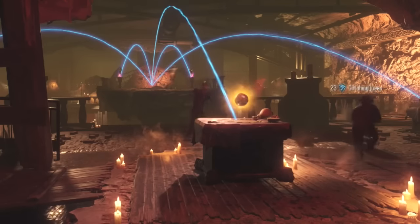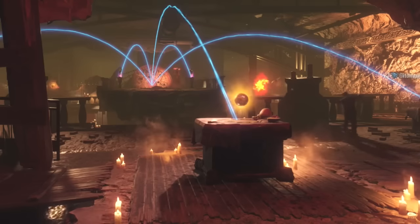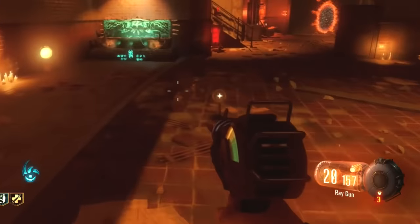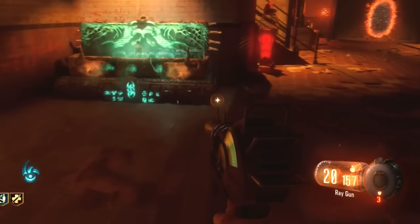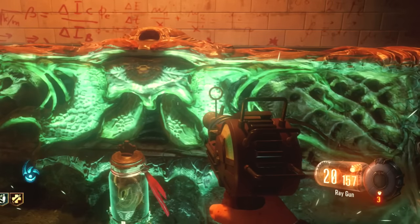What's up guys, it's the Madgers, and for Call of Duty Black Ops 3 Zombies, for the map Shadows of Evil, we actually have a new major easter egg found by the Glitching Queen — you will see her channel in the description, definitely check her out. This is something really, really cool — not just some small little thing, it's actually really, really insane.